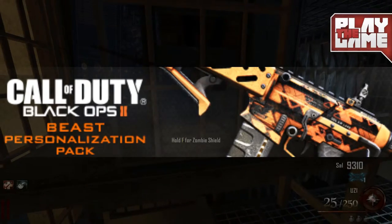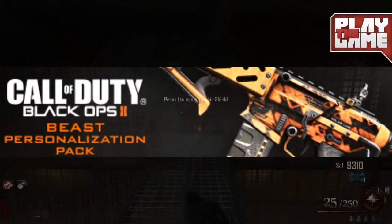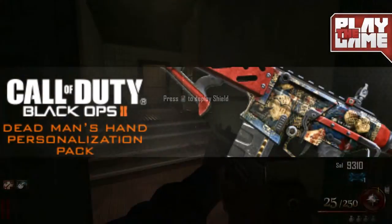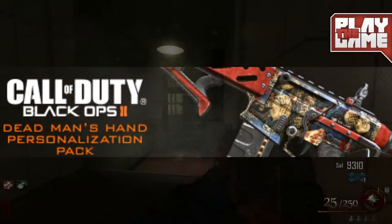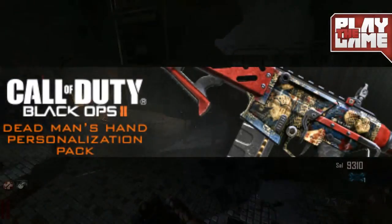We have some news about Black Ops 2, which is a surprise — we will be getting personalisation packs in Black Ops 2 multiplayer. It features four different camos called Beast, Dead Man's Hand, Octane, and Weaponised 115, and we have pictures of them on the Peacekeeper SMG.